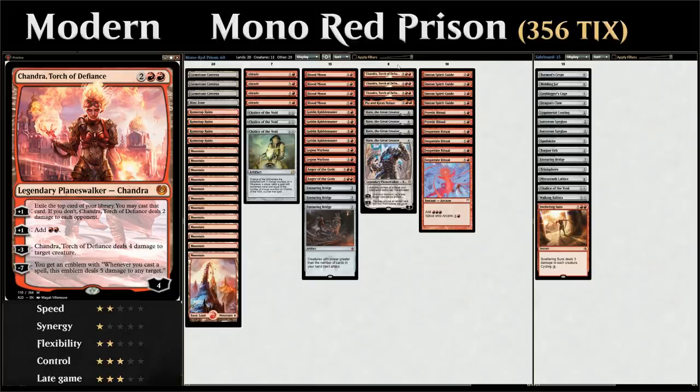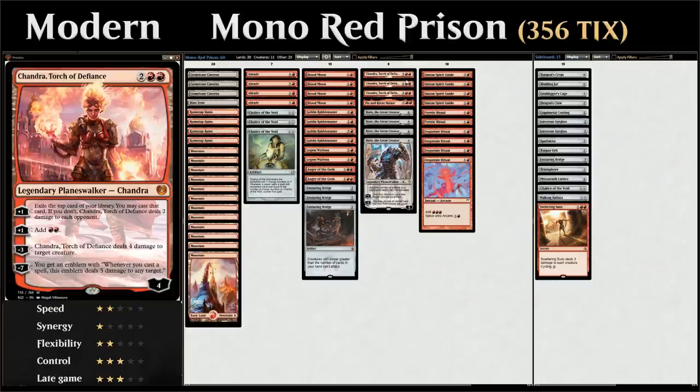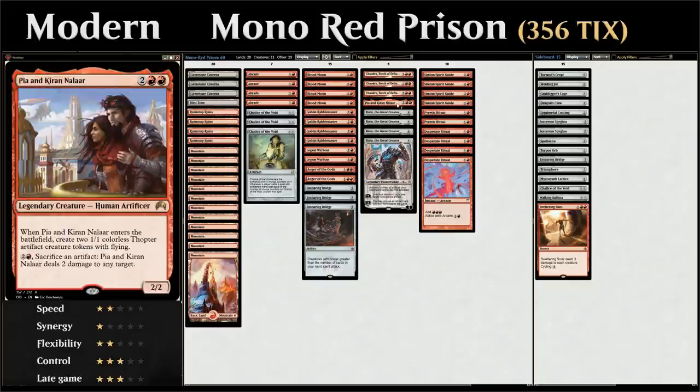At four mana we've got three copies of Chandra, Torch of Defiance as a powerful planeswalker with a lot of different abilities. The plus one can generate card advantage and deal damage to the opponent, acting as a win condition. The second plus one adds double red to our mana pool, making it easier to play the six mana Lattice after searching it up with Karn. The minus three deals four damage to a creature, and the minus seven gives an emblem that deals five damage to any target whenever we cast a spell.